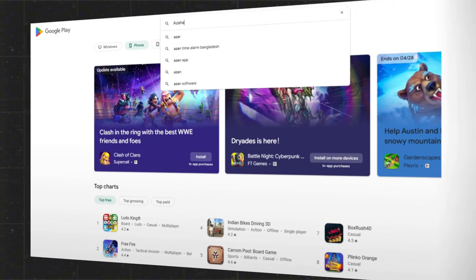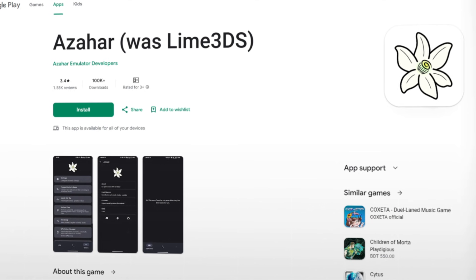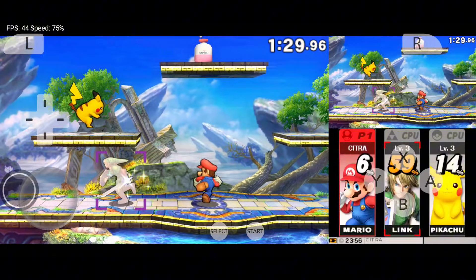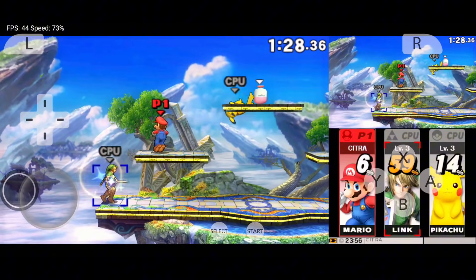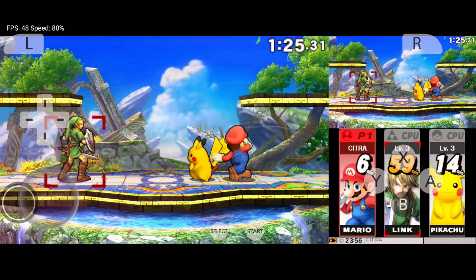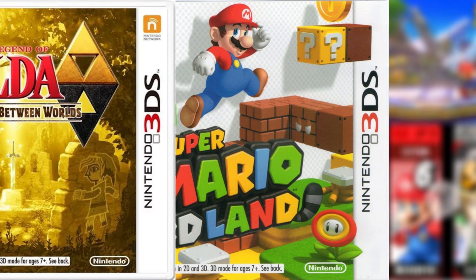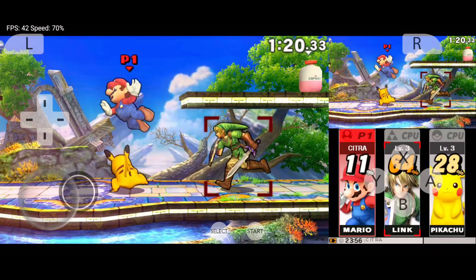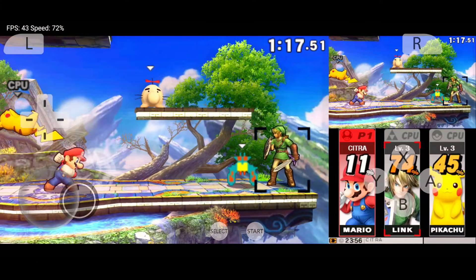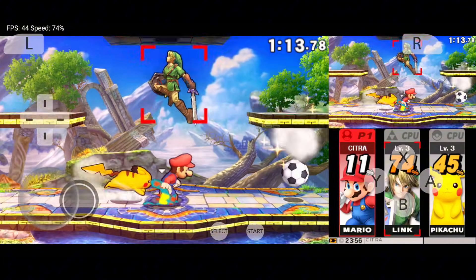Nintendo 3DS fans, listen up — Azahar is a total hidden gem. Ever since Citra was removed from the Play Store, finding a stable 3DS emulator has been tricky, but Azahar fills that gap perfectly. It's a polished fork based on Lime3DS and PabloMK7's modified Citra, and it plays top-tier titles like Pokemon X, Super Mario 3D Land, and Zelda: A Link Between Worlds with great performance. With features like save states, external controller support, and graphics enhancement, Azahar brings the 3DS to life on your Android.